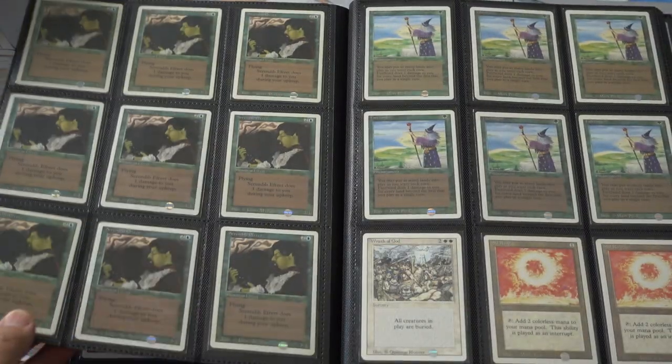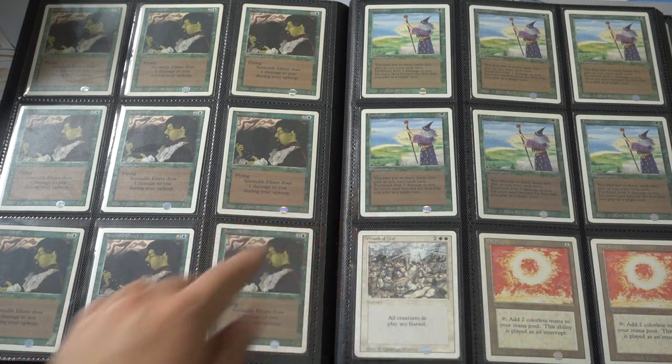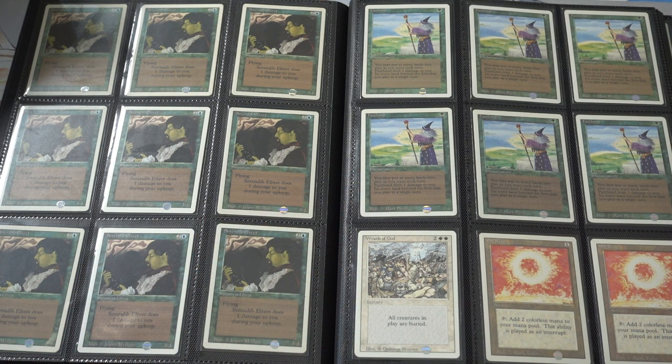Birds of Paradise is actually kind of a pricey card. Fast Bond — it used to be that Revised and Unlimited were not expensive until recently, and Unlimited especially. Anytime you can get an Unlimited card, you should, because it's probably undervalued. Revised is still at that point where so much of it was printed in comparison to Unlimited that it will take some time. But as we get older, cards get destroyed, collections are thrown in the trash or get damaged. Revised is looking good.